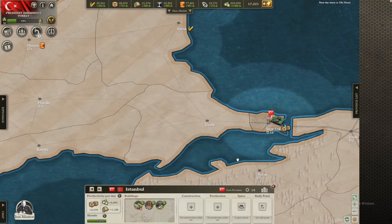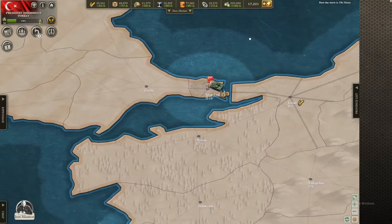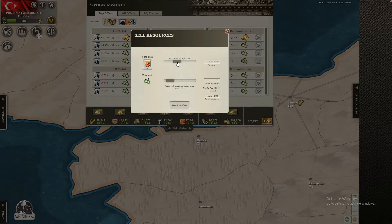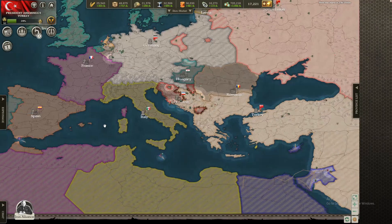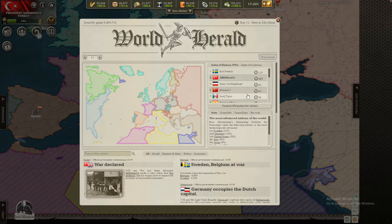Constantinople is very built up at this point — we don't need to build anything else. We are making a bit too much oil. We've built up our industry insanely — we can sell 40k at four and a half. 200k, good enough. Looks like we're gonna be ready till we win.